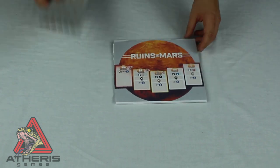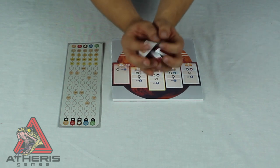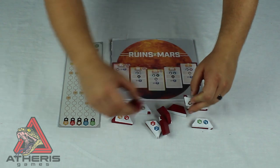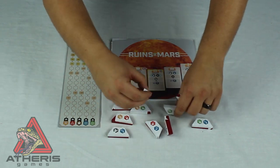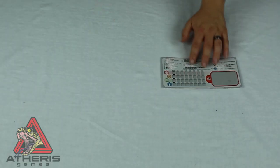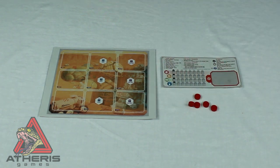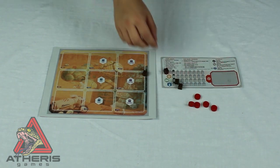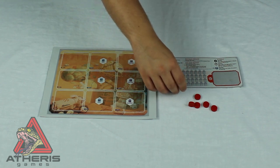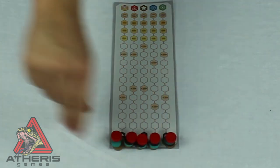To start setup, place your planet board and your language board in the middle of the table. You're going to get all 11 action tiles, give them a good shuffle, and then place them out along the planet board. Each spot gets two action tiles and the wasteland gets three, and this is done randomly. Each player gets a player board, a tech board, five language markers in their color, and four resource markers. Put the resource markers on the zero spot of your player board, and place all five language markers along the bottom of the language board.